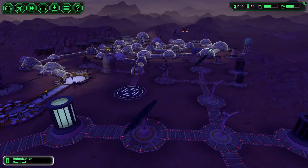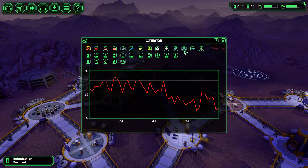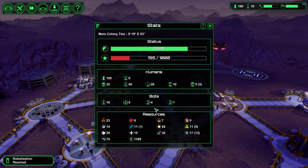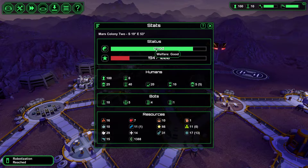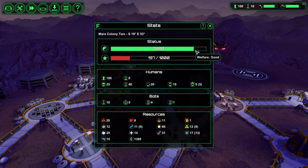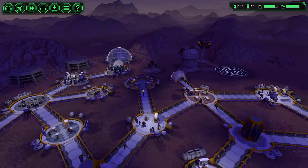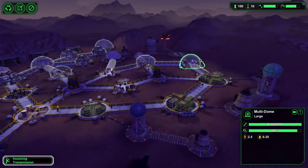Robotization reached — good. We've produced our 10th bot. So what do we actually have? We have five carrier bots, four constructor bots, and one driller bot. That's handy. Our welfare is actually quite good — people are very happy with their lives. And I think part of what's helped with that is our new multi-dome; it's helping keep people happy.